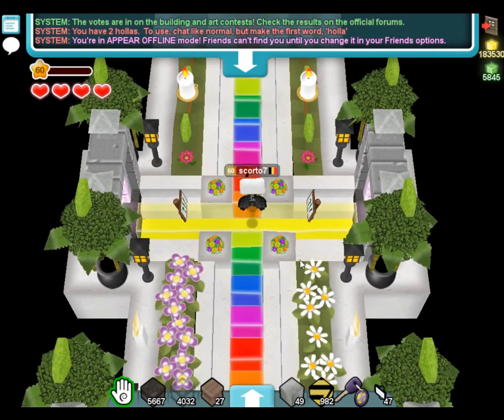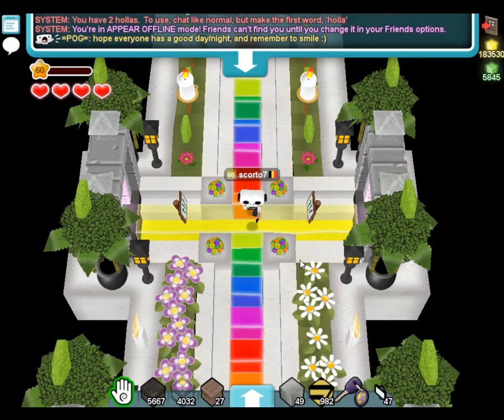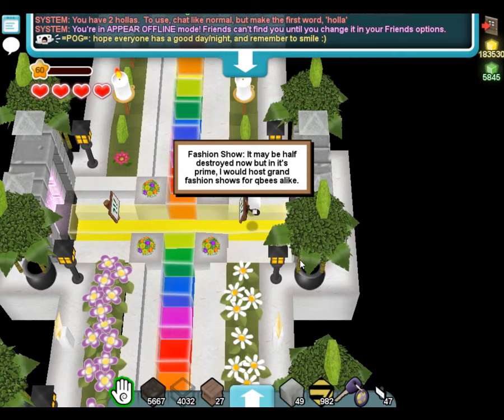I love this lobby — very colorful. If you look for building tips, this is definitely a place to visit. It has a lot of different kinds of builds. It may not directly show you how it is built, but you get some ideas about what you could build for yourself. If you don't have good decorating skills, this is the place from the Museum of Unseen Arts. It has a lot of decoration and is definitely worth taking a closer look. The fashion show — it may be half destroyed, but in its prime it would host grand fashion shows for cubies alike.